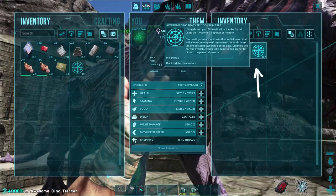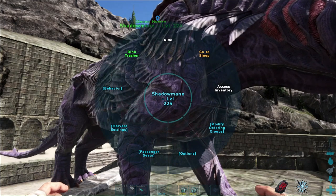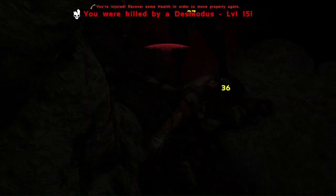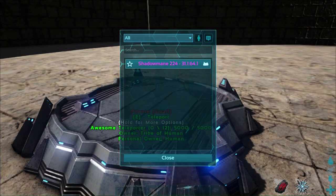This mod also introduces dino trackers, which you can feed to your dinos. This will allow you to teleport your dino back to your teleporter pad remotely. So if you've left your dino in a sketchy situation, you can teleport it back to safety.